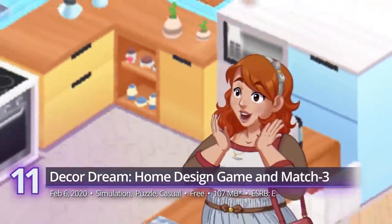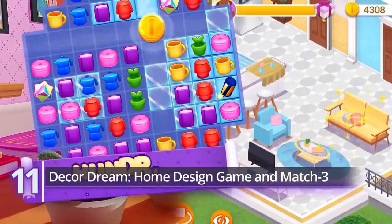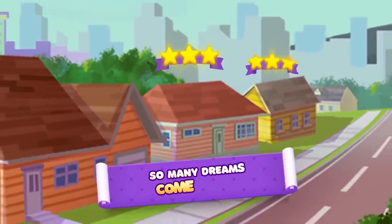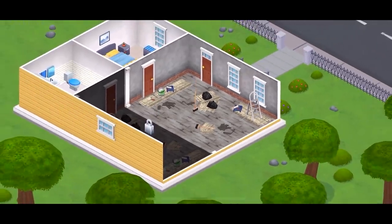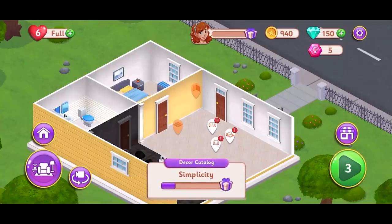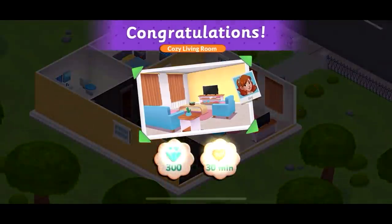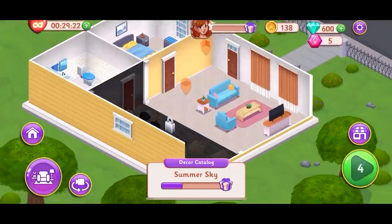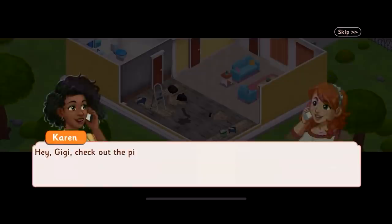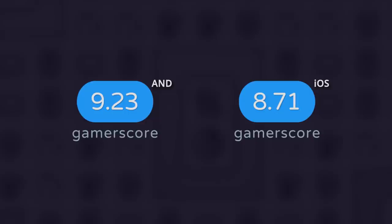Number 11: Decor Dream — Home Design Game and Match 3. The age of the story-based Match 3 puzzle game has just begun, and Bi-Alien Studio is rising to the occasion. Unlike Match 3 puzzle games with just grid after grid, this simulation game actually offers you something extra to reward you for your good wits. With Decor Dream, you're both puzzler and interior decorator. With every new completed stage, you'll unlock new and better items to deck each dream house. The satisfaction of completing each project is still the same. It receives gamer scores of 9.23 on Android and 8.71 on iOS.